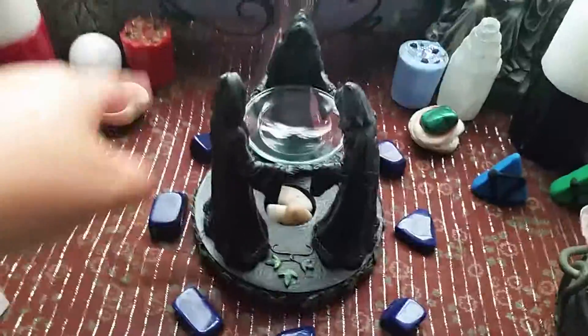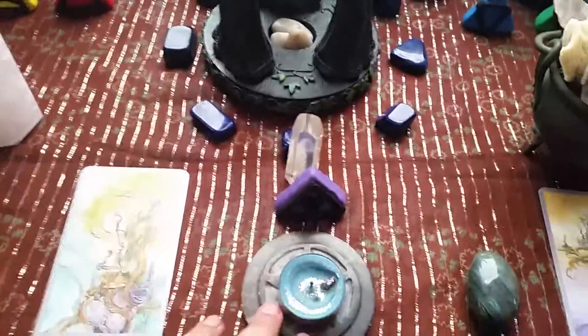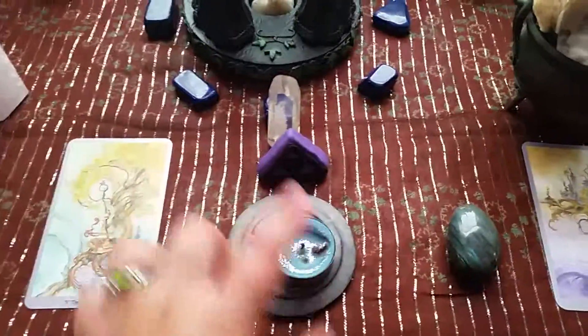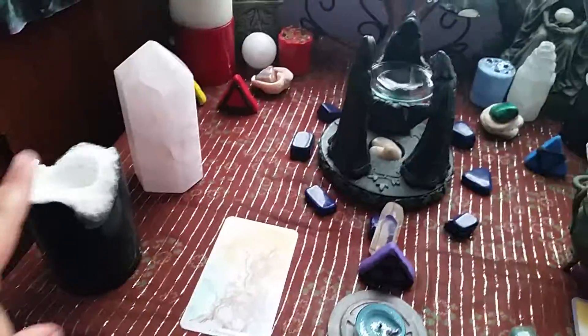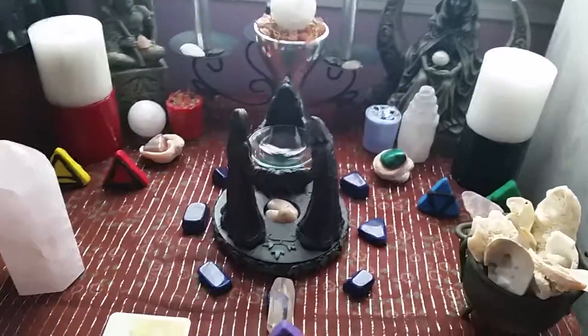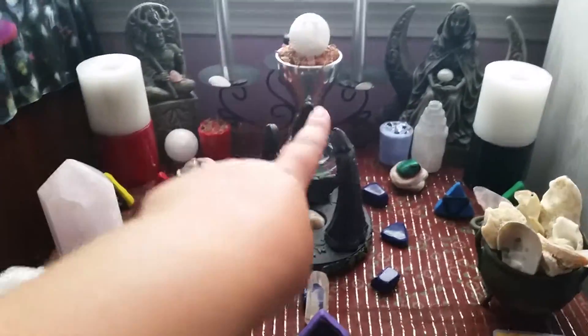Then we have the ring of Lapis Lazuli going around, and a pentacle, and then my Blooming Candle, Labradorite, the two tarot cards I've been working with, and the Working Candle. Then we have the Rose Quartz Point, which is usually back there, but obviously it's placed here right now.